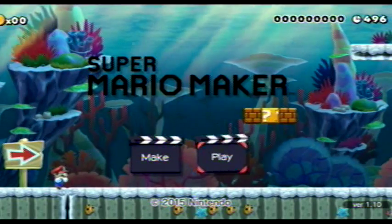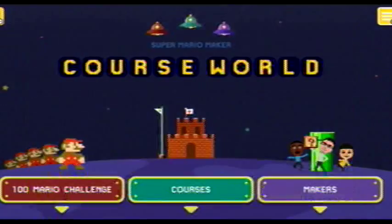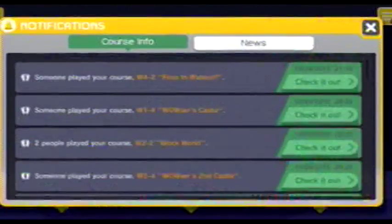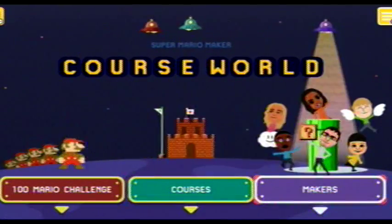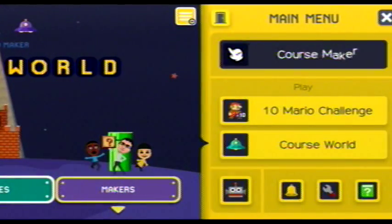Let's go to Play. There's a course world where you can go to this place where you get to play other people's worlds, and you get to follow the people who made the worlds and see what they make. Here we have our notifications, and these are just messages people left on my levels and stuff. Let's go ahead and go to Course Maker, because that's where I'm going to show you how to make a level.